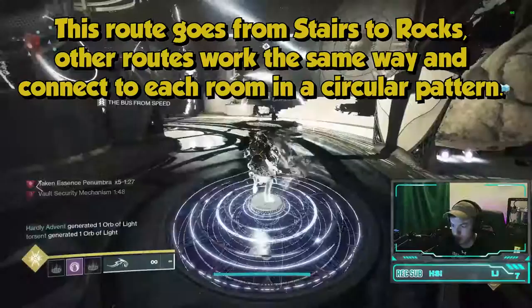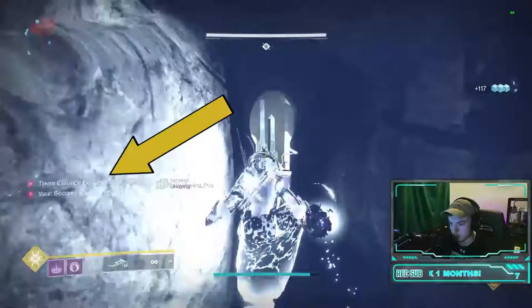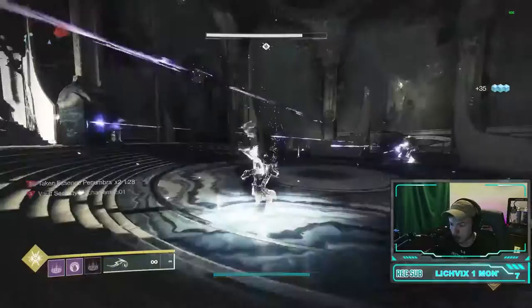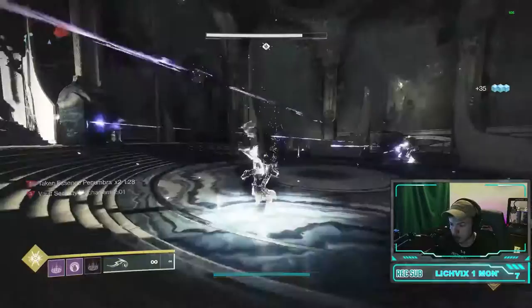While rotating to the open room, look in the bottom left of your screen for a buff called Taken Essence. This buff will either be Taken Essence Antumbra or Taken Essence Penumbra. You must take this essence to a plate with a corresponding buff — note that this may or may not be your own plate. Once standing on the plate, use the grenade ability to cleanse it. If you die, this means you cleansed the wrong plate and possibly read the Vault Mechanism improperly.